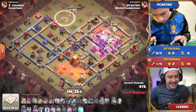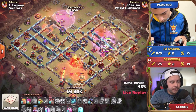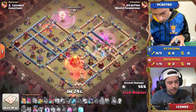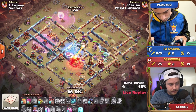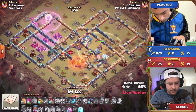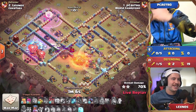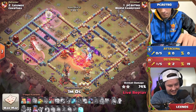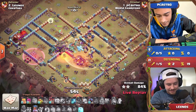That queen is taking quite a bit of damage. He used an invisibility spell to try and keep her alive, then a skeleton spell to distract those defenses, and a rage gets that queen back to full health with those additional healers. Everything is still powering through that right-hand side. The town hall beam is starting to do some damage — it's about to go down from that flame flinger, securing that extra star. The balloons are now coming into the left side with a haste going towards that scattershot, and the queen continues her charge.